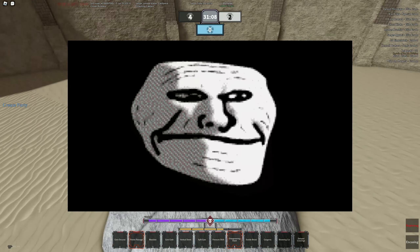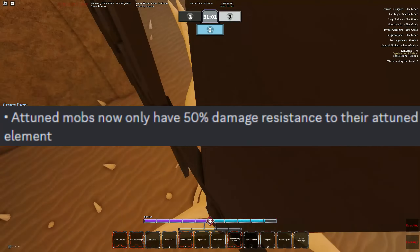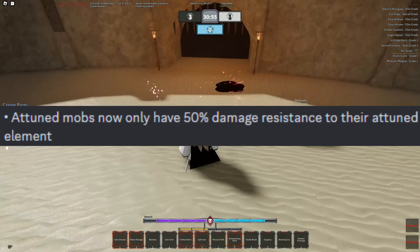Also, Ice Gate Trolls can no longer damage your ship. Some quick hotfixes: Corrupt Mobs now do 50% more damage instead of 100% more damage. Attuned Mobs also only have a 50% damage resistance to their attuned element. And finally, the Floor is Lava no longer has hit stone.